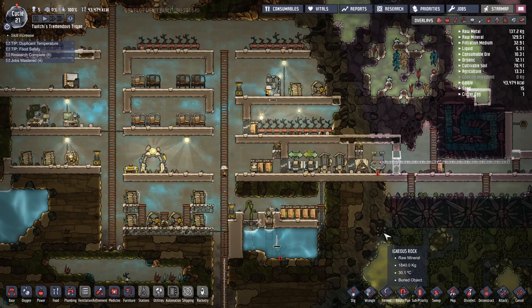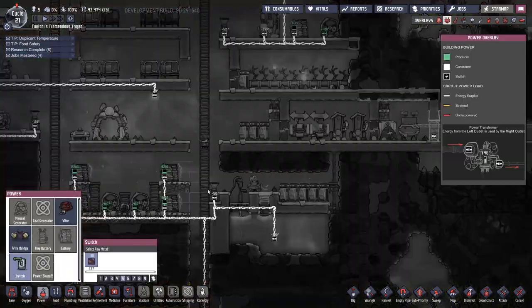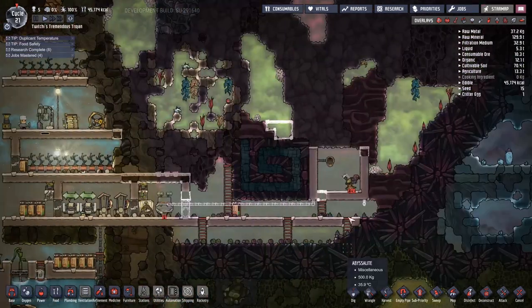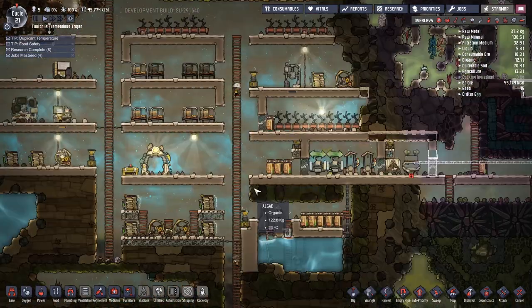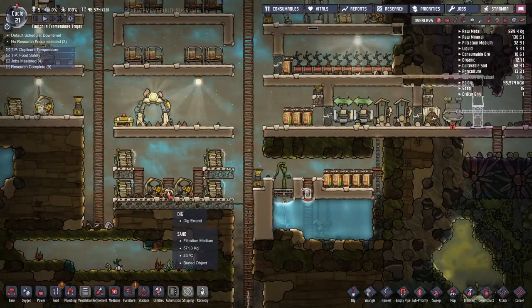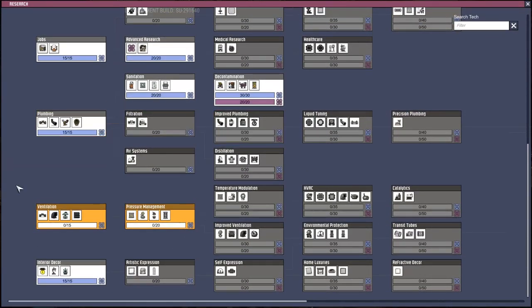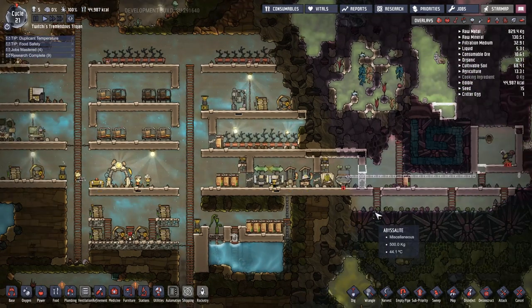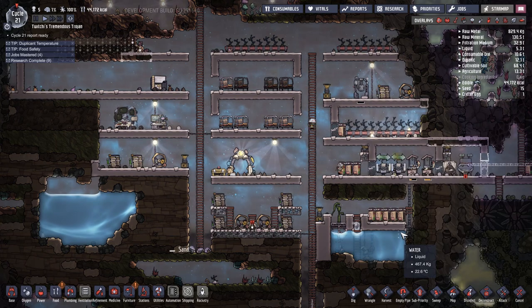There we go — that is pretty much an entire water tank out in the hot biome. This is like stage one of dealing with your mucky water: just get it away from your base, get it out of there. You don't need it being dumped at the bottom of your base, venting all its polluted oxygen up into your base and messing stuff up. But that is not my full and wholesome plan for the polluted water — no no.